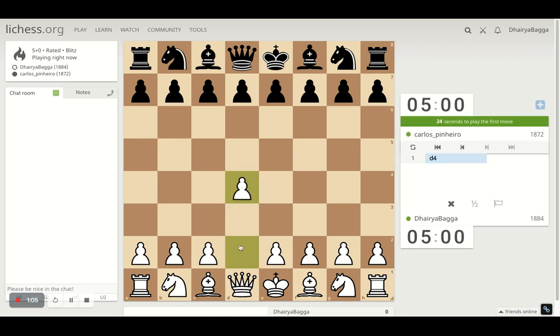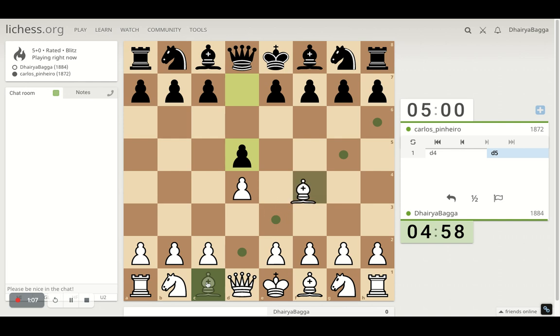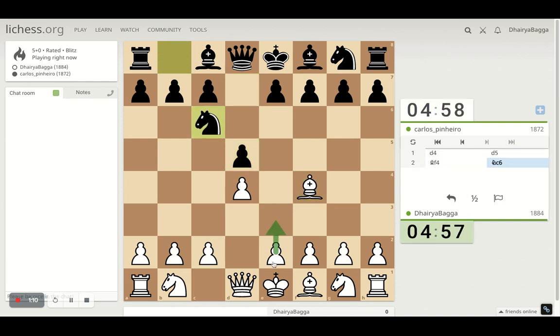Okay, got the white pieces. I'll play the London System setup. It starts with d4, bishop comes on f4, pawn to e3. Just trying to solidify the center.